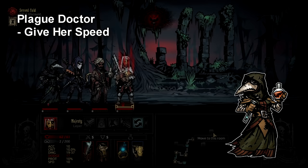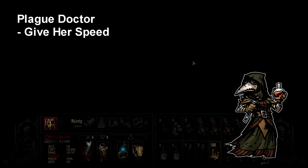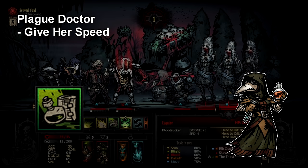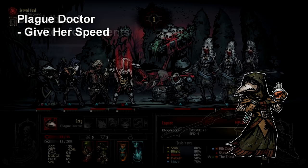The Plague Doctor tip is simple: get her some speed, either through a trinket or a quirk. If Plague Doctor has about 2 to 4 extra speed she will feel like a much different and better character, because she's consistently going first and locking down enemy backlines. This also helps her damage game plan, since she wants to go early to stick her damage-over-time effects on enemies who haven't gone yet. The final reason is that her heal, Battlefield Medicine, works better if she goes before your teammates take bleed or blight damage.